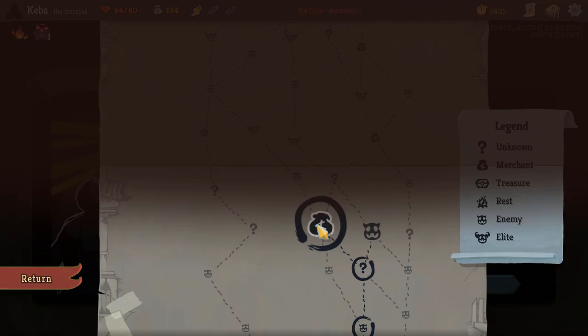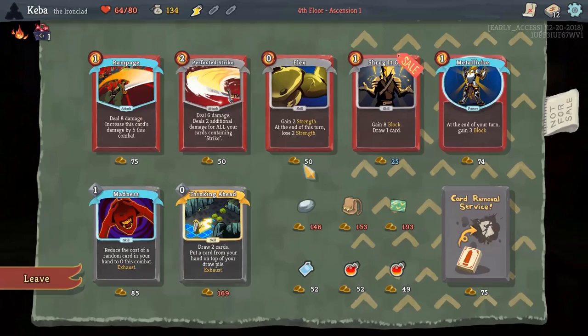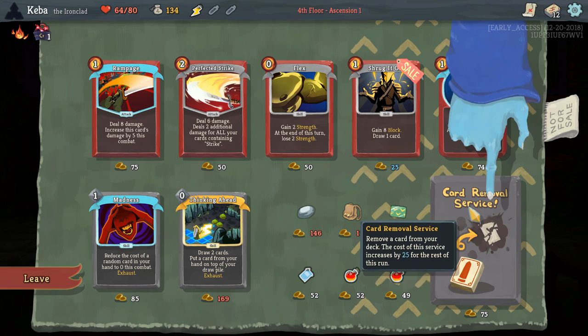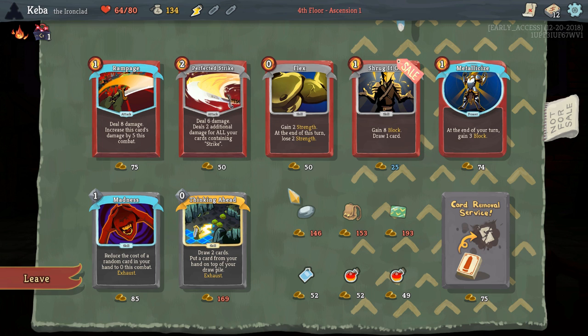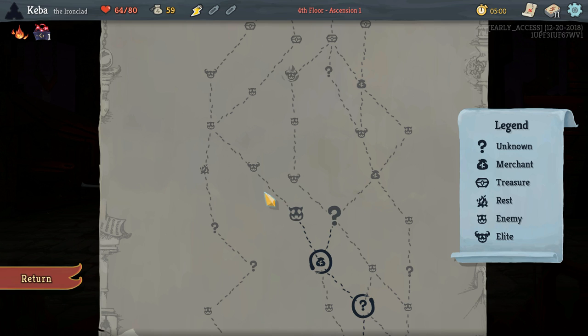You can upgrade each card once, though there are a couple of cards that allow you to upgrade them multiple times. This is the shop — the shopkeeper has everything spread out on his little rug. You can buy relics in the shops — Membership Card, that's a good one. You can buy cards, or you can remove cards, and the removal cost goes up every time you use it. We'll go ahead and remove one of the basic strikes, then pivot up to hit this elite.